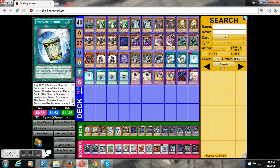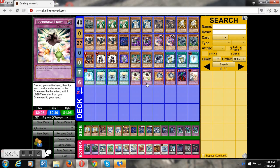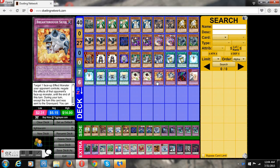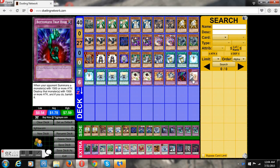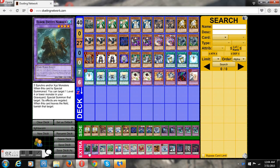Two Instant Fusions — pretty good, and again this is the card that helps you get out of Dark Law. Two Charges of the Light Brigade — obvious. Two Solar Recharge — self-explanatory. Two Beckoning of Light — obviously gets back our Judgment Dragon or Black Luster Soldier. Two Breakthrough Skills — they're such a great card in Lightsworn, why would you not play them? One Bottomless Trap Hole, one Solemn Warning — I really like how those cards are playing in this deck. Playing real traps does throw people off in Lightsworn.